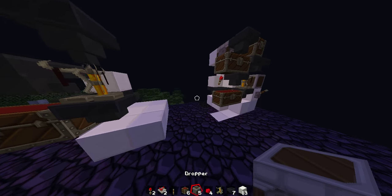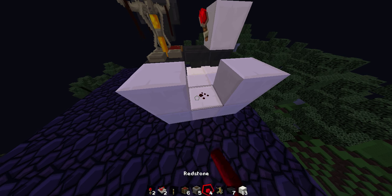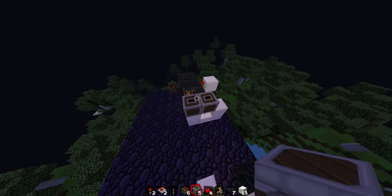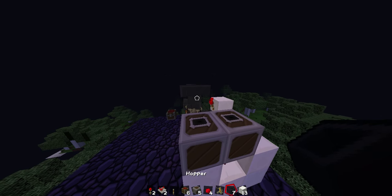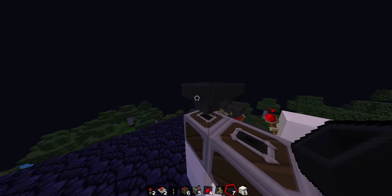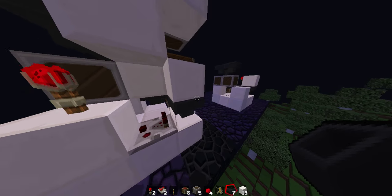Then you need to put a block here, a block here, a piece of redstone there. Then you need to put a dropper there, a dropper there, but they've both got to be facing up guys. Then you need to put a hopper going there and there, and that will just move everything along.